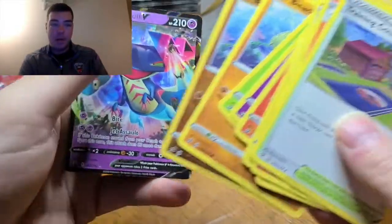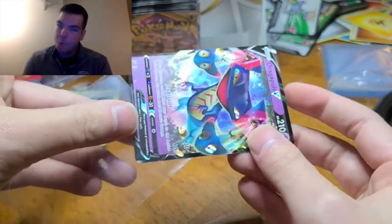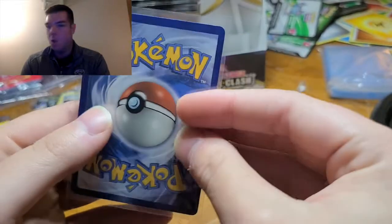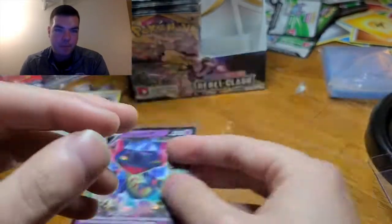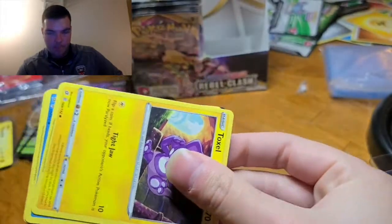And a second Dragapult V! That is a different piece of artwork than our last one. Hopefully Craig puts those two up after we sleeve this one, because that is different artwork. I think I like this one a little bit better. Comment which one you like better — do you like the first one or the second one? He's talking about the edges on the back of the card — that is a super awesome card. Big fan of that one.